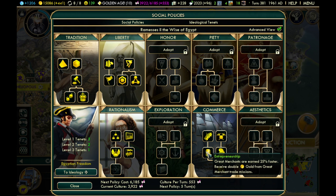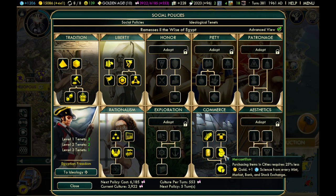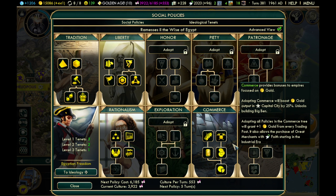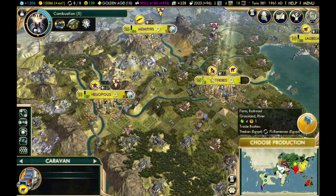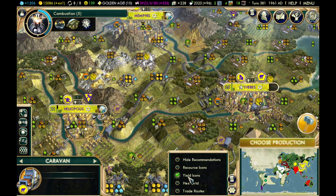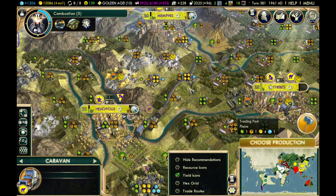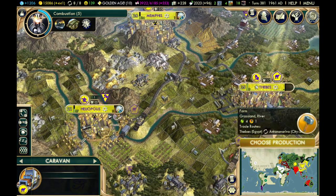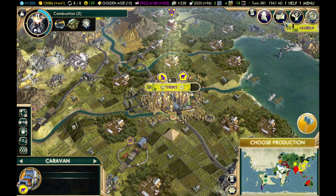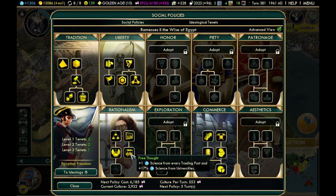Within Commerce, you get plus two gold from every land trade route, and maintenance on roads and railroads is reduced by 50% — that is hugely important. Great merchants are earned quicker, you get more money from their missions, purchasing items in cities is cheaper, and you get science from every gold-producing building. When you finish the tree, you get plus one gold from every trading post, which is substantial since trading posts are making four gold every turn.